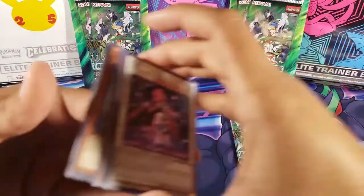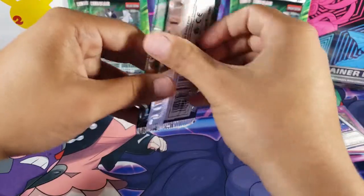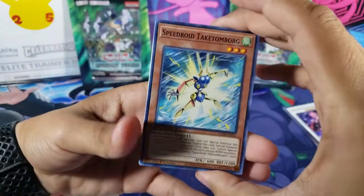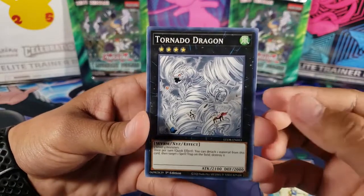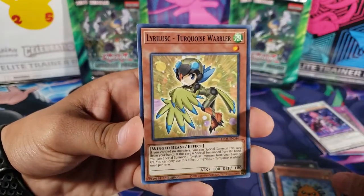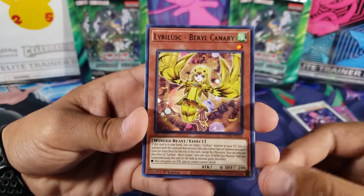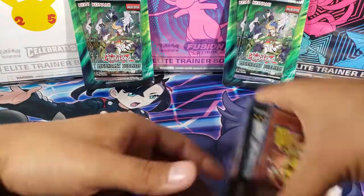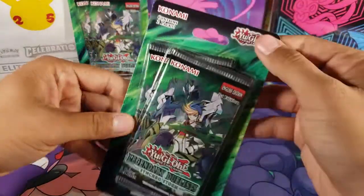We did not get the dragon — that's probably gonna be super difficult to pull. We have five packs left now. Next pack: Speed Droid, Tornado Dragon — anything with dragon in it I like — another Quillbolt Hedgehog, Warbler, which looks like a rare because the letters are different. No holo in that one, so they're definitely not guaranteed. But we did get lucky with the Tornado Dragon, which looks awesome.